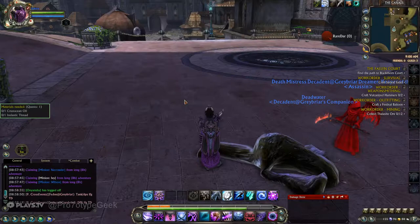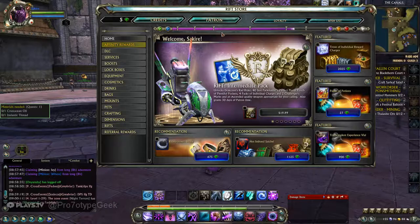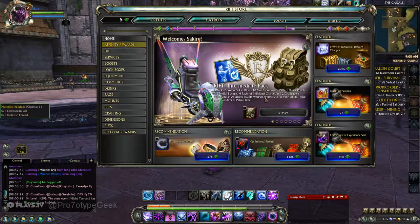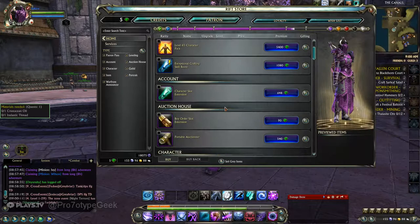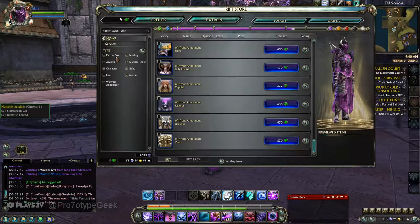The thing I do like about Rift — that I've always liked — is if you've got points, your in-game store, accessed with the right square bracket key, lets you buy credits. That's the premium currency in the store. You can also get an item called a REX, and with REX you can sell it on the auction house or do a private trade.